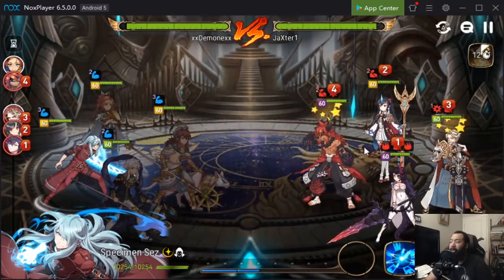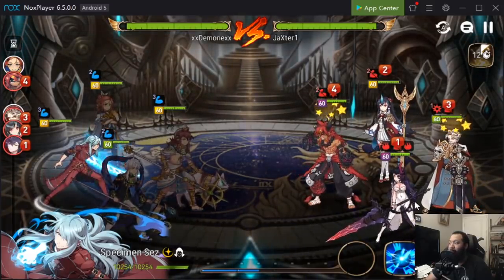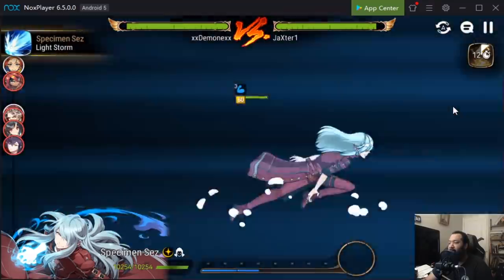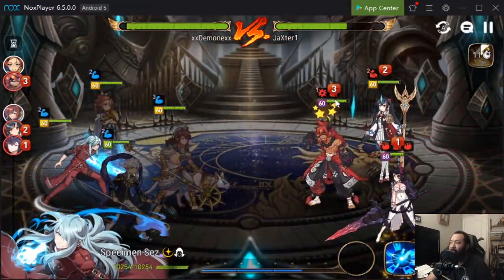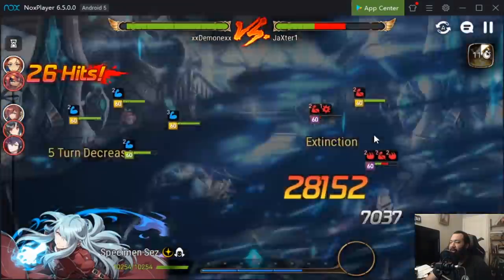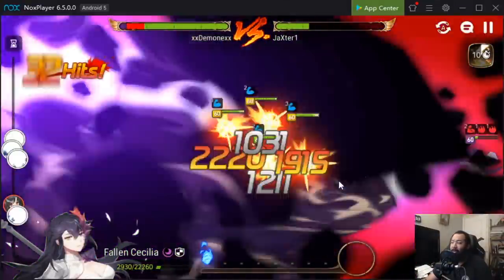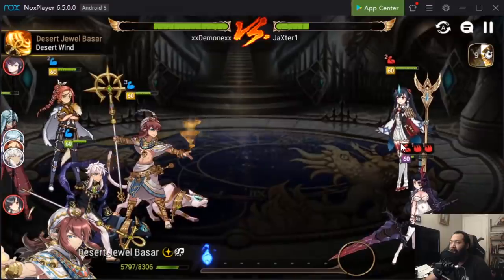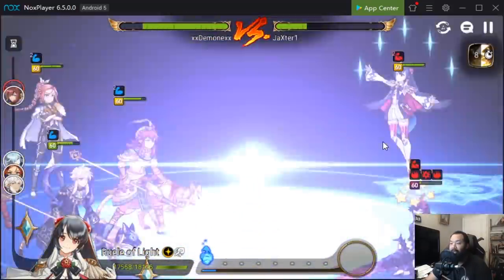The beauty of Basar is the beneficial effect block — against Fallen CC, Crimson Arman, May, Chloe, anything that gives harmful effects, you can pretty much shut that down. I try to look at positioning and how fast particular heroes are so I know who to nuke, when to nuke, how to nuke. In this situation, Fallen CC is going to go, but because of Basar's block it's not going to matter much.